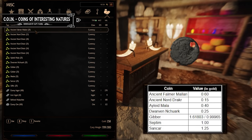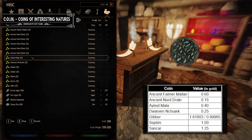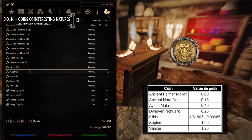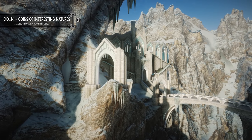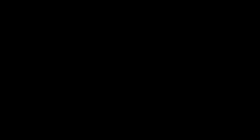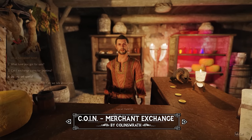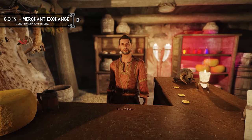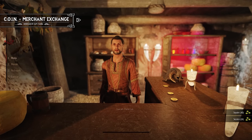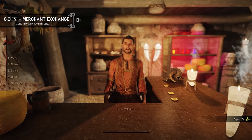Each coin is unique in its design and value, with some being rarer and more valuable than others. This encourages players to seek out different locations and explore the game world more thoroughly, as valuable coins may only be found in specific areas. Upon pickup, the mod will automatically convert the coin's value into gold. Additionally, the Coins of Interest Merchant Exchange mod adds an extra layer of immersion by allowing players to manually exchange their collected coins at General Goods merchants instead of automatically converting them, making the player feel more part of the game world.